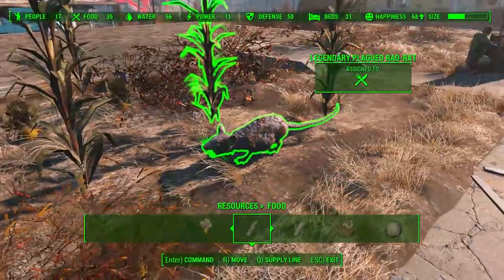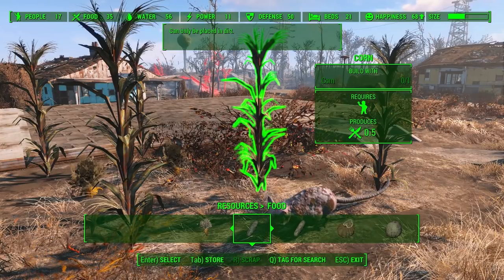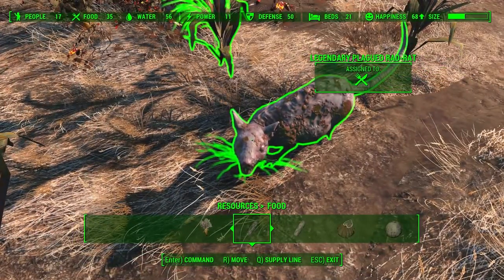This rat's supposed to be doing crops but he's just kind of standing there. Your stats do go up for the things they're applied to, so it does work, but sometimes they just won't do the animations, because that would look weird.